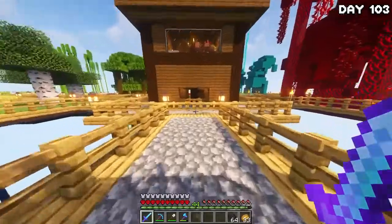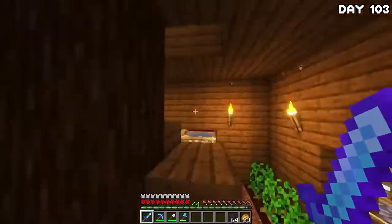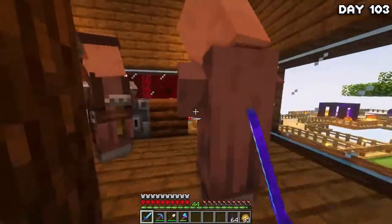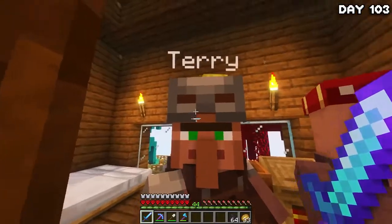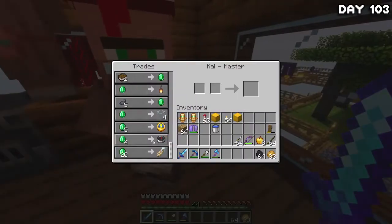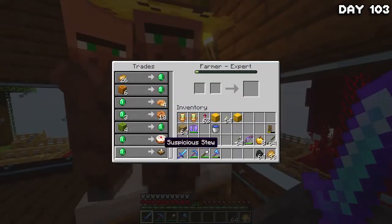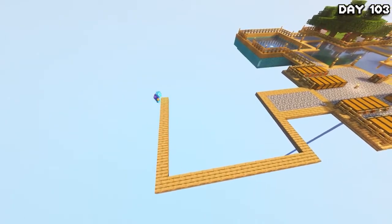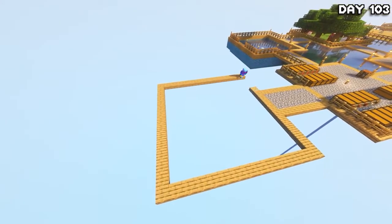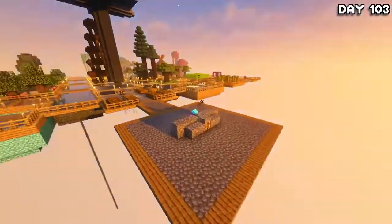So on the morning of day 103, I decided to go and pay the villagers a visit to see what trades they had and whether they had anything useful to me still at this point. After the villager inspection, I got to work on our first project of this 100 days: to finish off all of my water aqueducts between my islands so that things look much safer and much better. So I made myself a brand new island that you all really wanted last time — Cobblestone Gen Island.